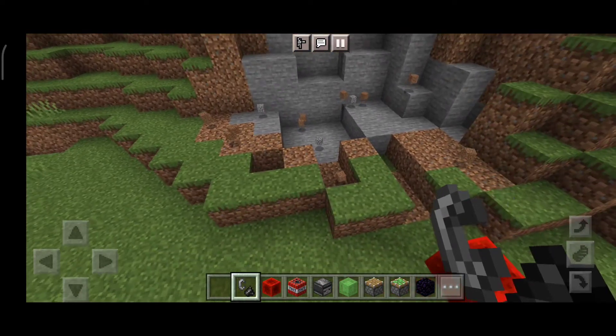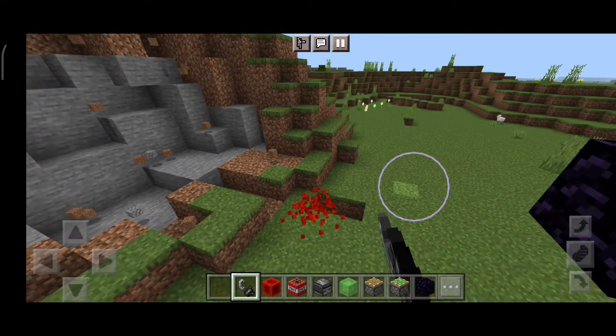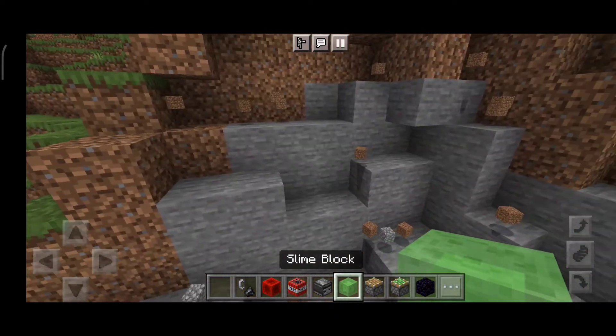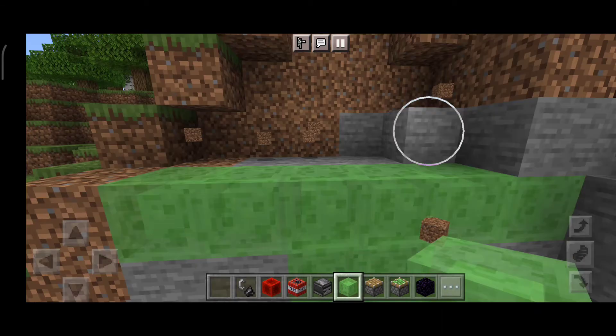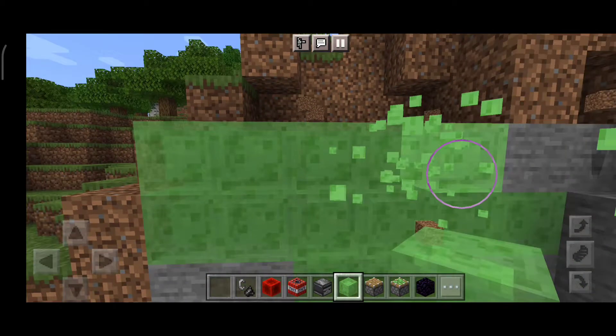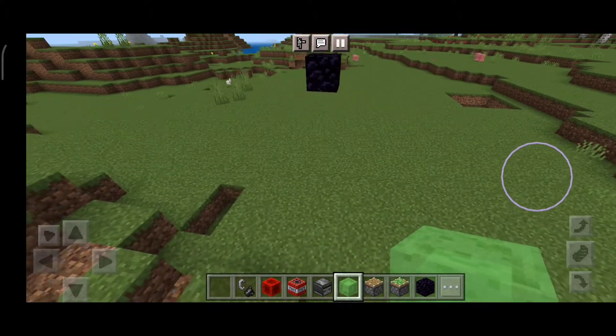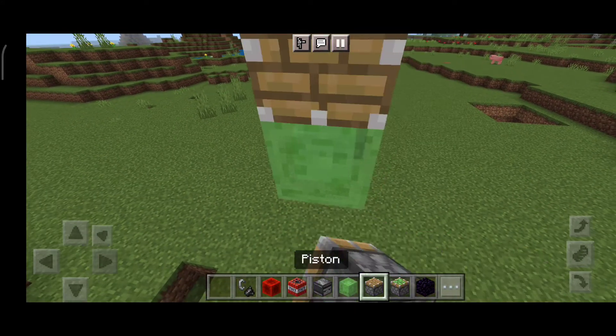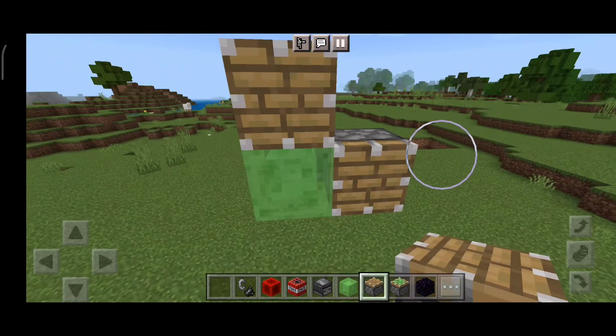Now we want to build another one, but we need to rebuild the wall with slime blocks because it needs to be a flat surface to make it activate the TNT. That should be good enough. Let's just repeat it again.